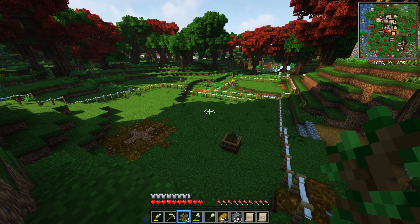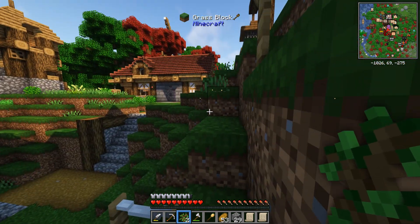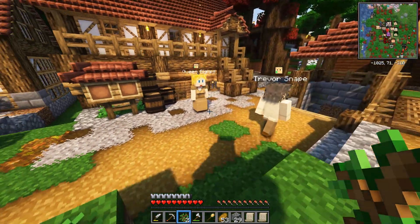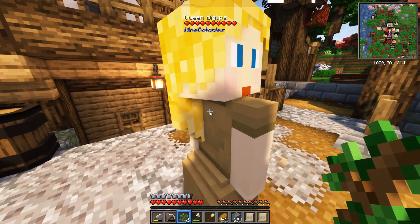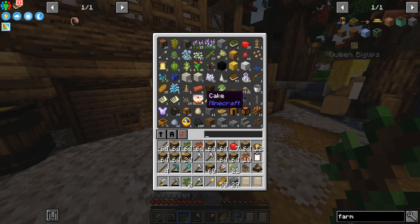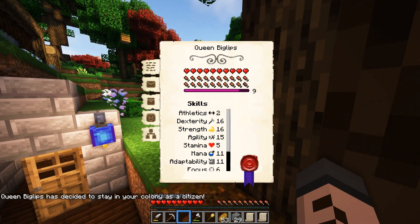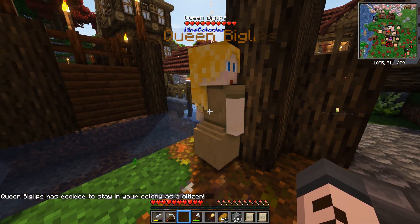Alyssa is nowhere to be seen — Bilbo is hard at work digging and chopping, but I don't see Alyssa anywhere. Meanwhile, Queen Biglips is in the tavern. Should we get her on the colony? Why not? It costs four cakes — and I literally just found four cakes. Queen Biglips, welcome to the colony. Stats aren't that great, but welcome anyway. Maybe you can be a guard.